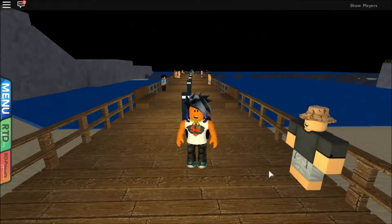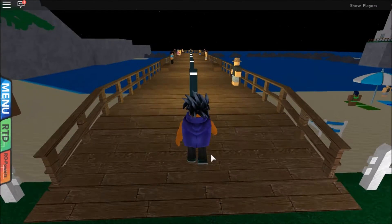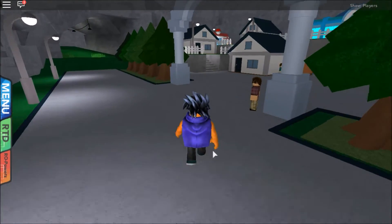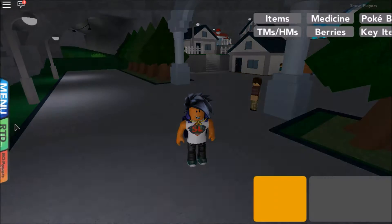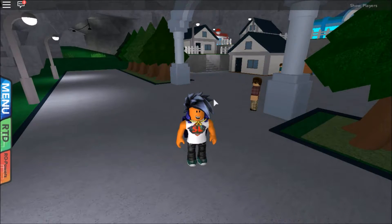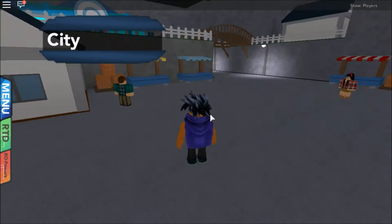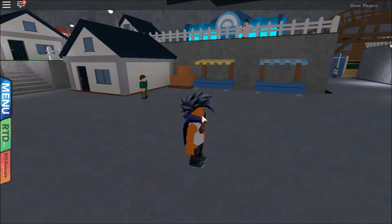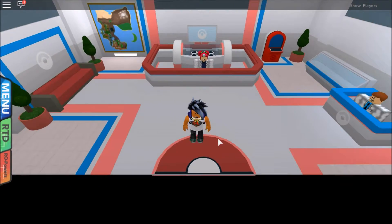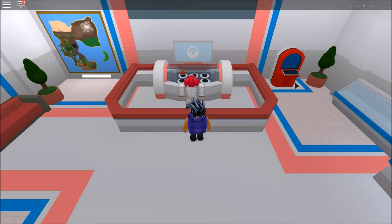Hey guys, so we're back — we're still in Rose Cove City. Last time we took on the battle pier, which is this long bridge with about five trainers, and we got a pretty cool reward at the end. We got the King's Rock, which can be used for Slowbro to evolve into Slowking. I'm going to have a look around town, and if I find something important I'll meet up with you guys. There wasn't anything important, so let's get healed up and challenge the third gym.